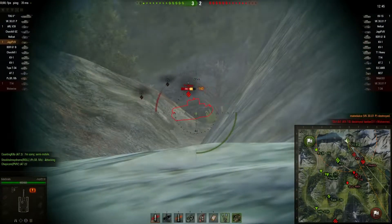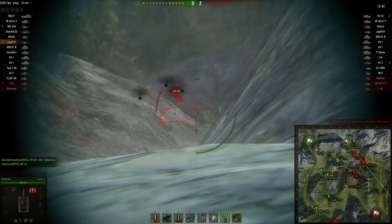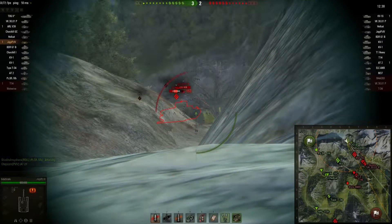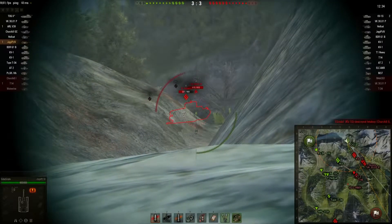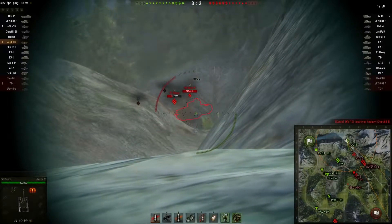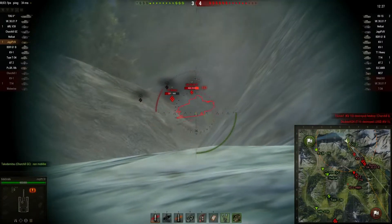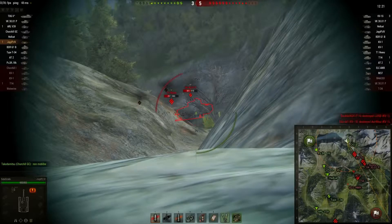There's that T1 again. We know that side armor is just super soft, trying to get a shot in there, maybe going for some tracks as well to keep him out. Looking at maybe just damaging his other track, because from the front where he's got it angled, that's a tough pen. I'm missing a couple shots too. He's going to back off — we managed to track him again, but I'm looking at that VK, thinking about doing the same track-and-damage routine on him.